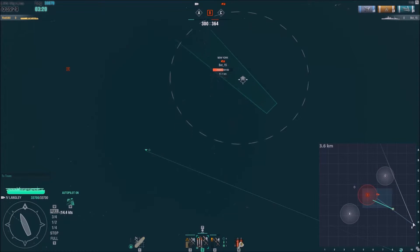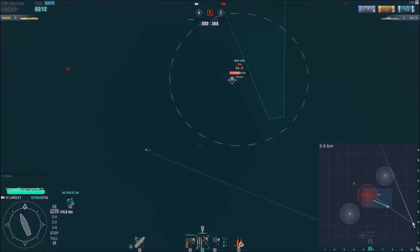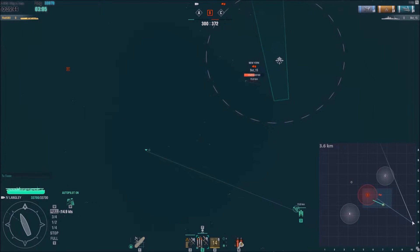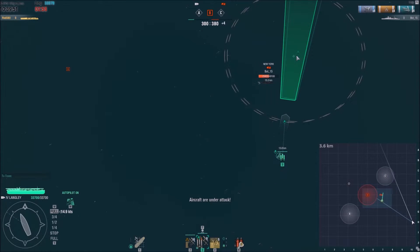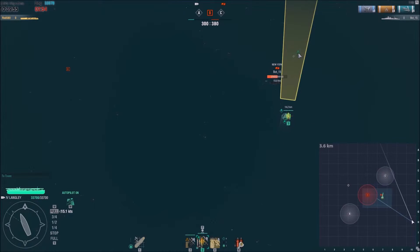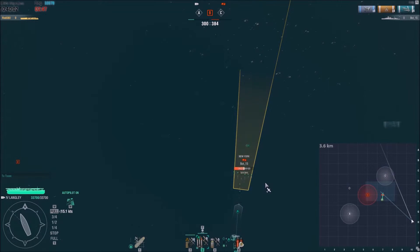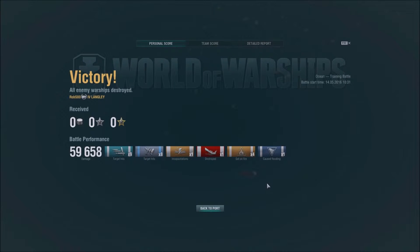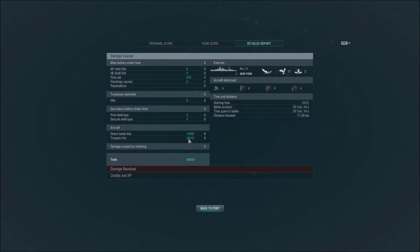Setting up our manual drop on the torpedoes again. The auto drop would drop far too far away and allow the New York to turn into them and miss most of the torpedoes — that's why we're using a manual drop. We want him close enough ahead that he's got very little chance of avoiding the torpedoes. The kill shot got us a flood, which is really helpful. Your majority of damage comes from torpedoes, so they're your priority one.